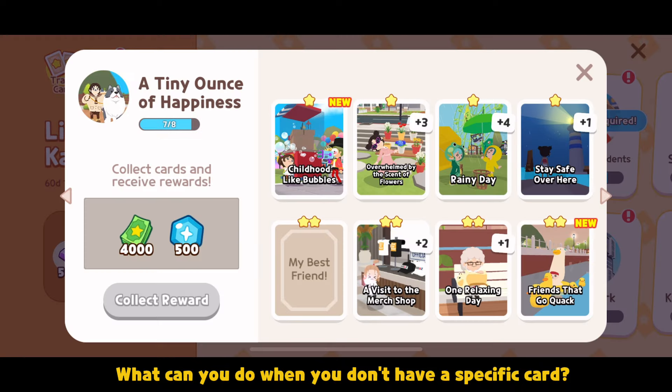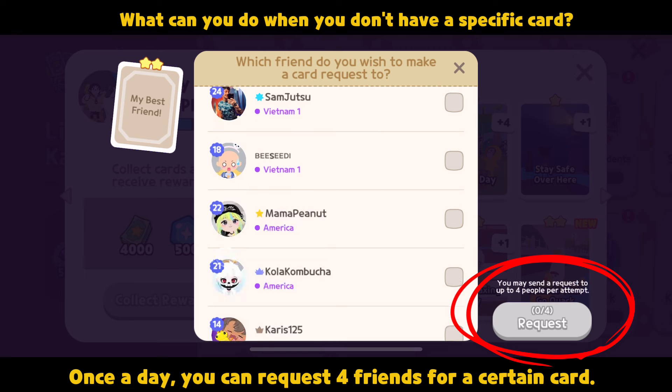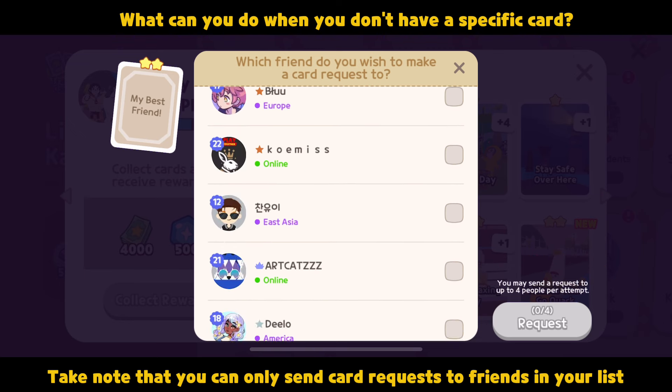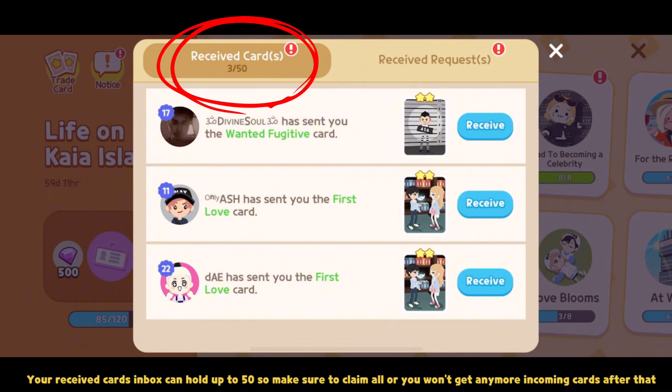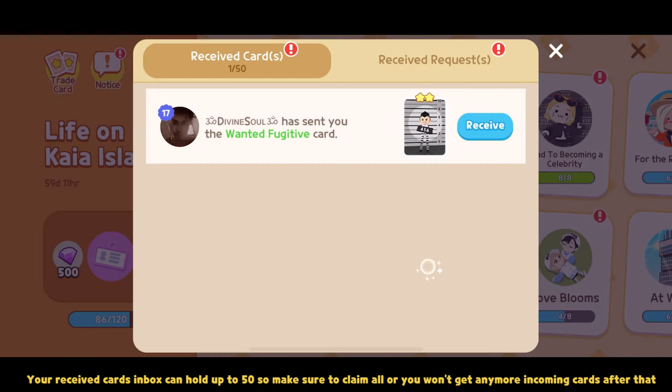What can you do when you don't have a specific card? Once a day, you can request four friends for a certain card. Take note that you can only send card requests to friends in your list. Don't forget to click Notice every day. Your received cards inbox can hold up to 50, so make sure to claim all or you won't get any more incoming cards after that.